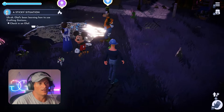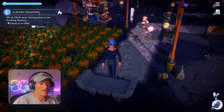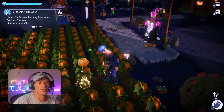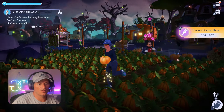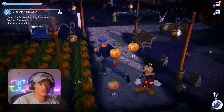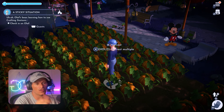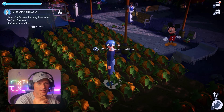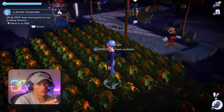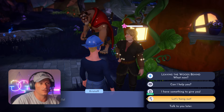Once you level a character past the first level, you can assign them a specialty like foraging, gardening, or mining. I'd suggest picking gardening. Look at Mickey — he's maxed out at level 10 — watch what happens when I start harvesting pumpkins. He throws out double of everything, giving me extra pumpkins and bonus experience. Make sure they have the gardening specialty because this is where you level them up quicker and get a lot more items.